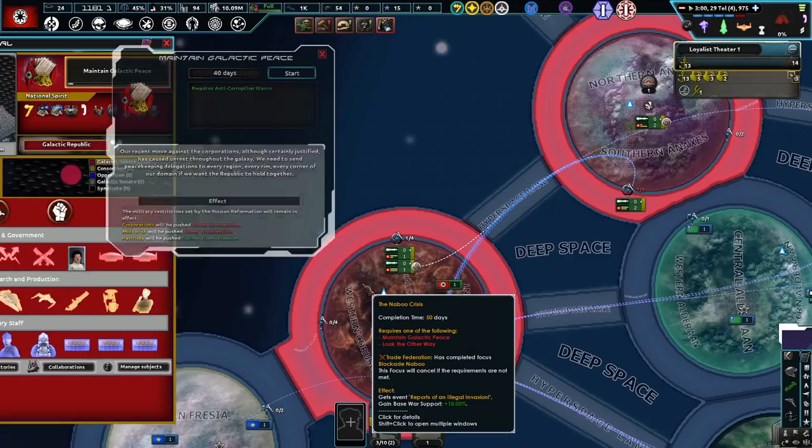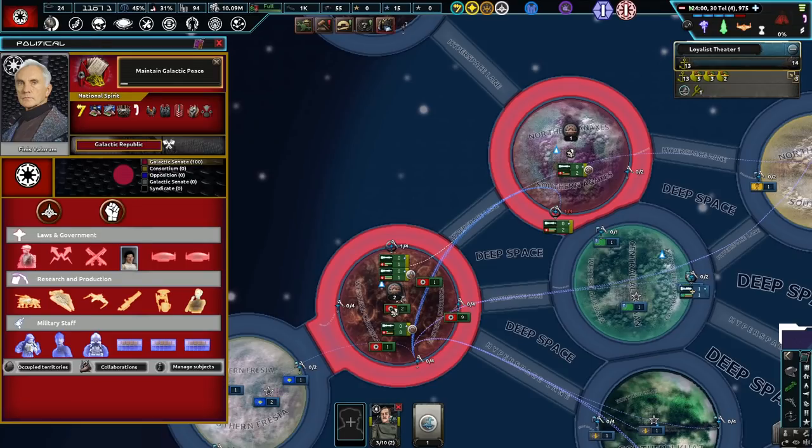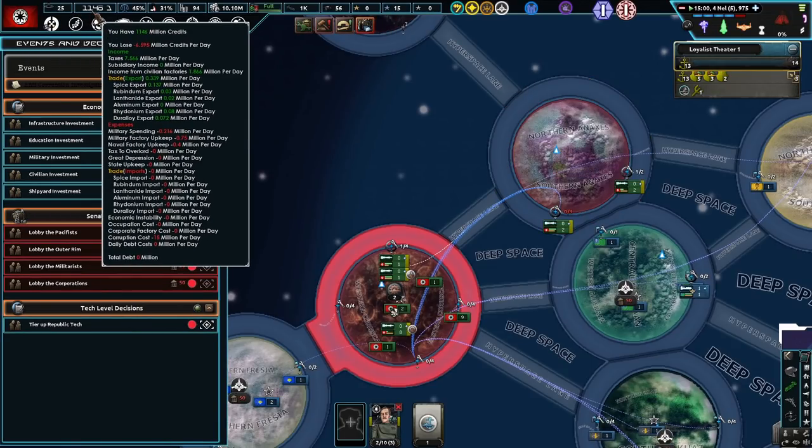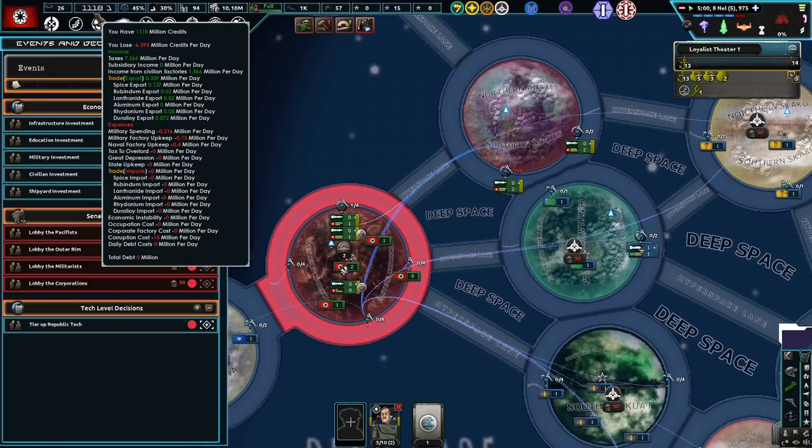And then we have the Naboo crisis. I hope we're doing this correctly, and I hope I can do okay, because we are not looking good on money. Taxes — how do you get more taxes or trade, exports, spice trades?